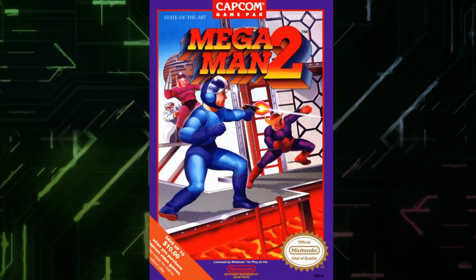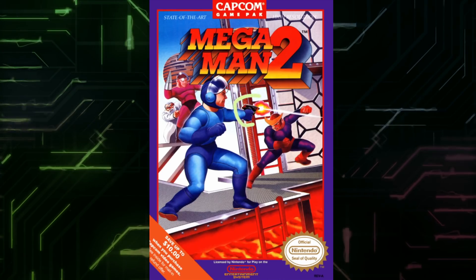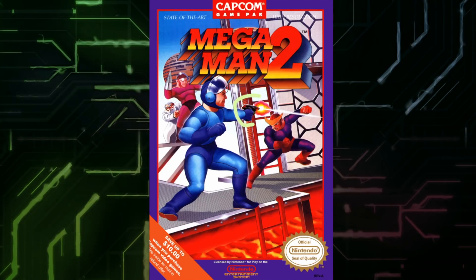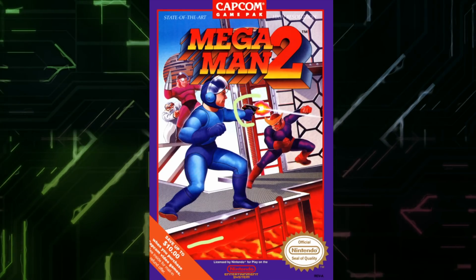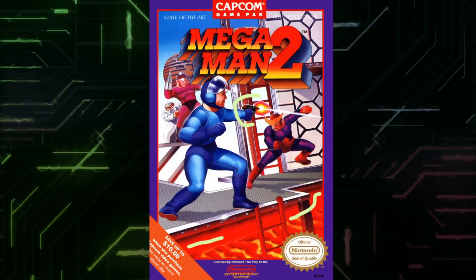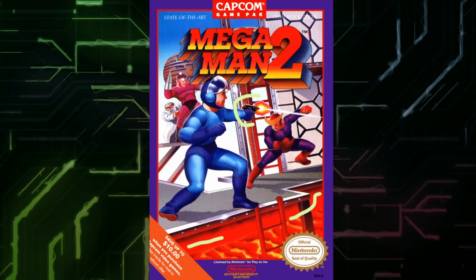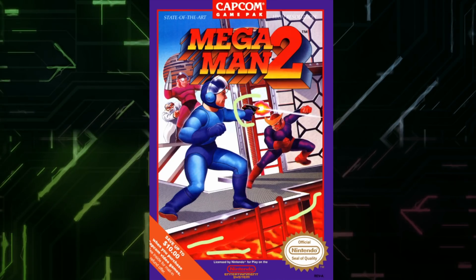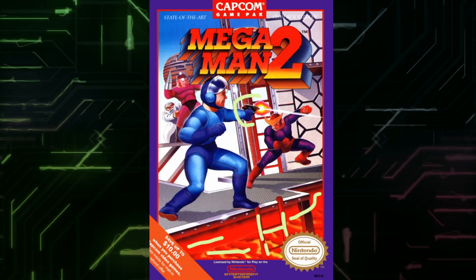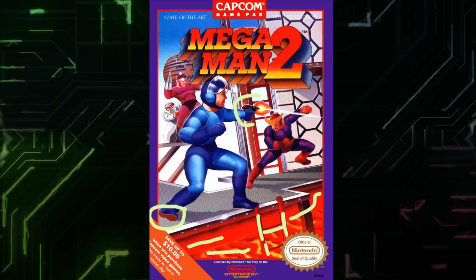Mega Man 2, US version. Again, Mega Man has a handgun — or some sort of laser gun. Quick Man is avoiding it because he's quick — got that right. For some reason Mega Man is in Fire Man's stage. It totally looks like Fire Man's stage. Maybe it's Quick Man's stage. I don't know what the fire is about. I like how they got the ladder in as well. But then what the hell is Mega Man doing with his leg? It's like his ankle has snapped.